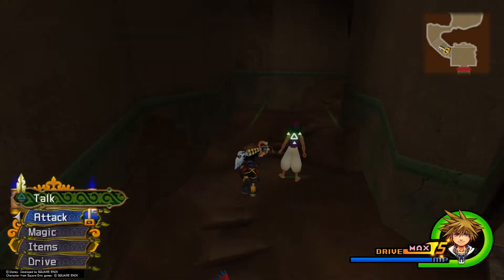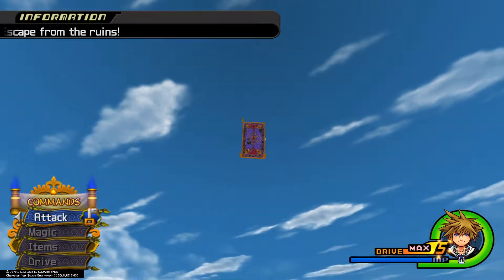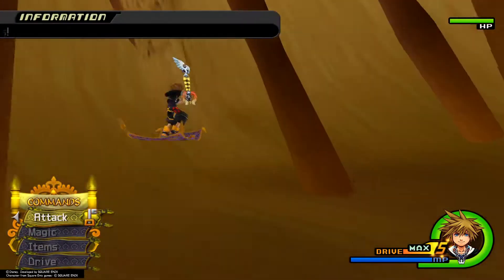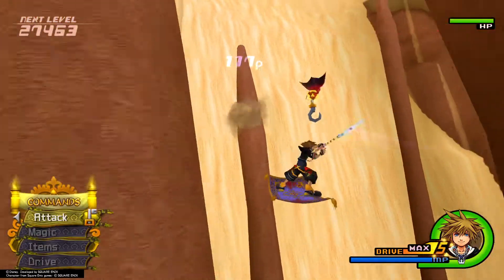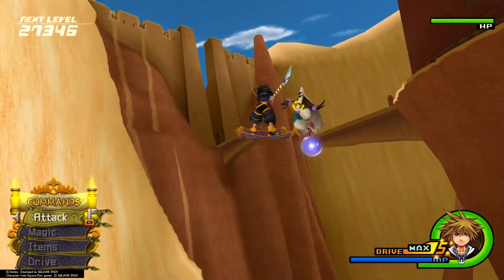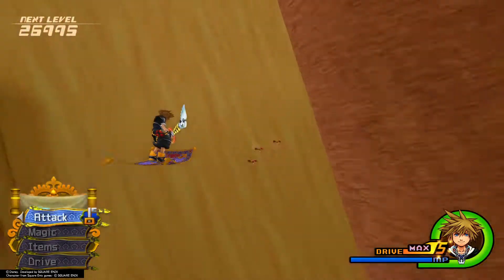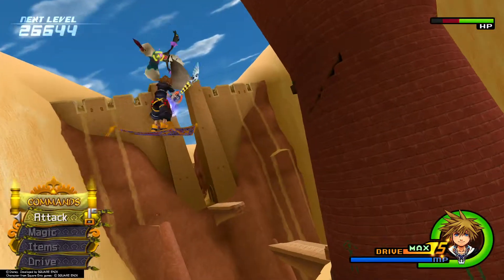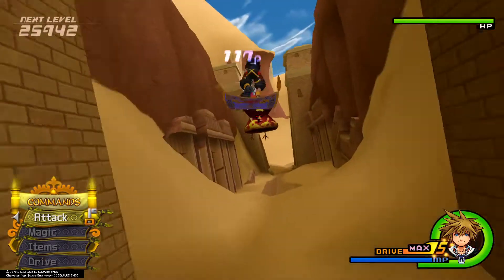After you've gathered those pages, make your way to the back for a cutscene. You'll be stuck in this Escape from the Ruins mini-game, which is pretty much just free experience. These bats take one hit to kill, and the bigger guys move up and down — if you can combo them, they instantly die. It's actually not a bad idea to play this mini-game a couple of times just to get some free experience.